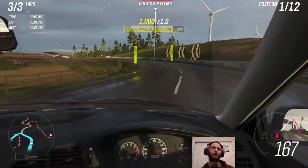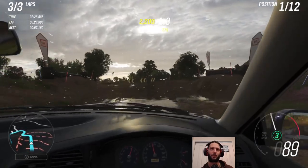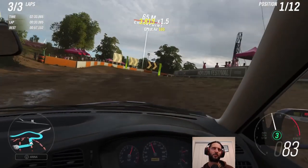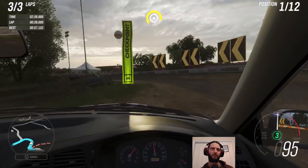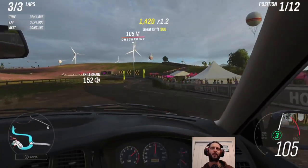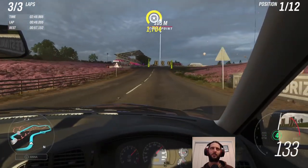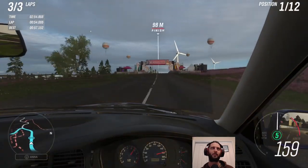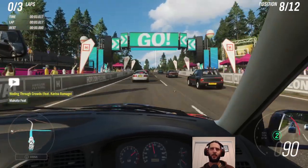Final lap. Those crests are really not made for this sort of car, but thankfully we managed to avoid crashing. Get a nice drift around the last of the dirt bends and onto the tarmac, across the line — three down and two to go. Got the Woodland Scramble up now.